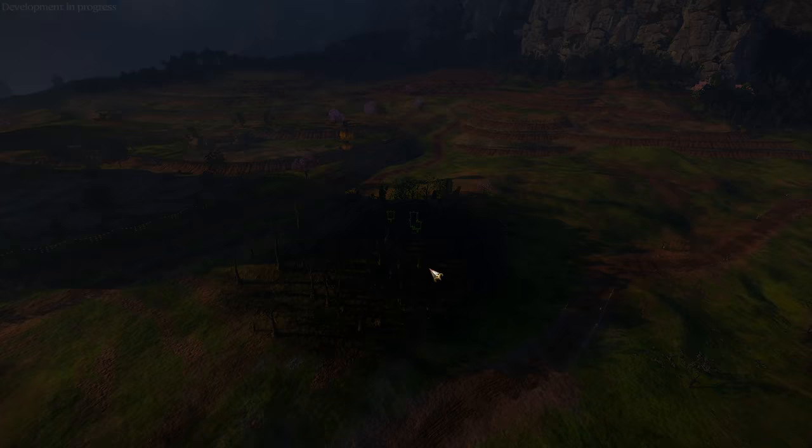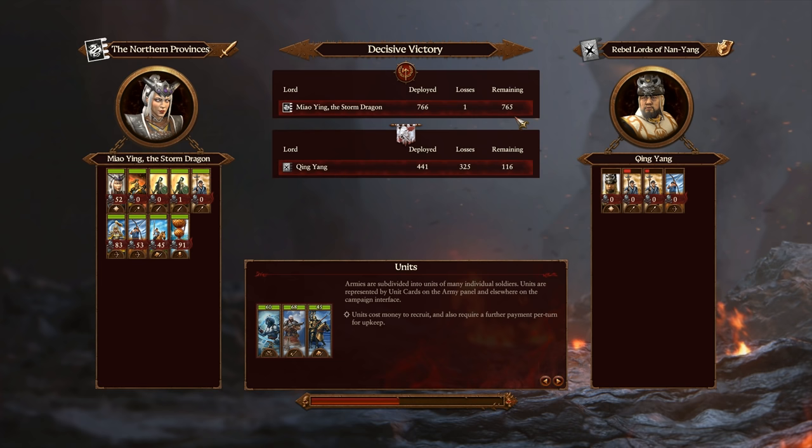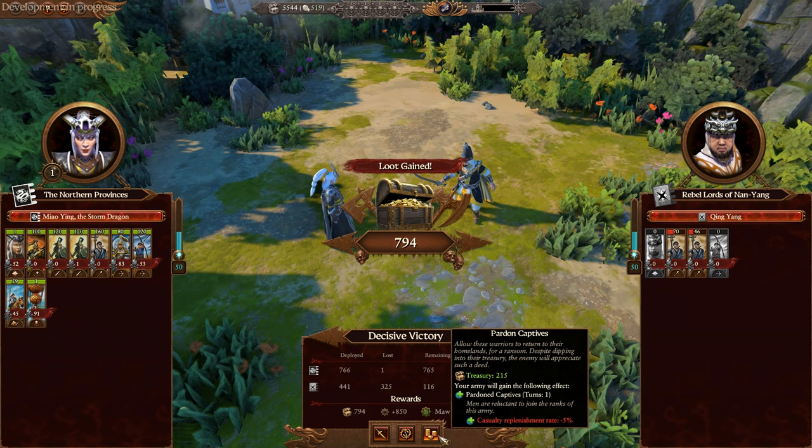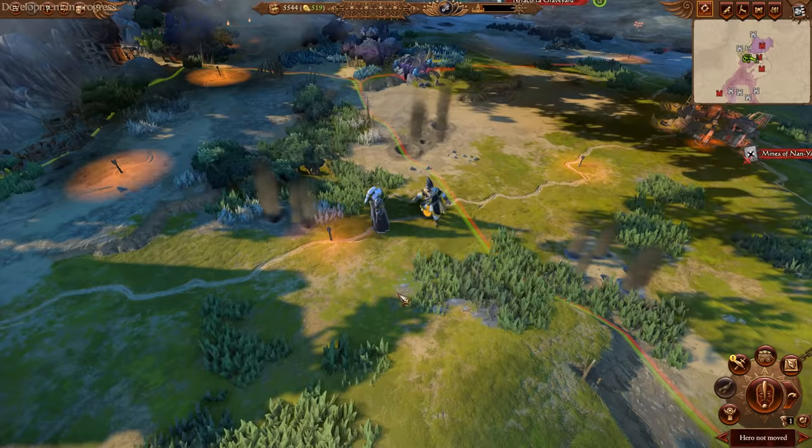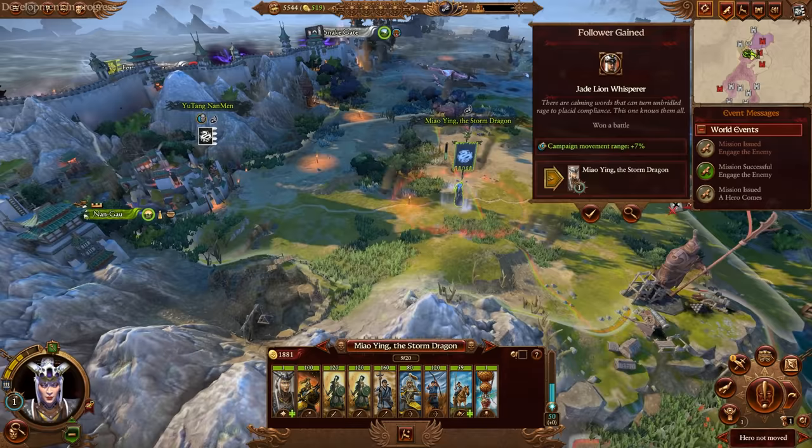We lost one unit — some poor fella. Good first victory. Crossbows did most of the kills along with the Sky Junk, and Miao Ying in dragon form as well. The peasant bowmen in these first initial turns aren't going to be too bad. But as the campaign gets later on, their armor quality will be something to watch. What we want to do for this campaign is try and take Gunpowder Road.